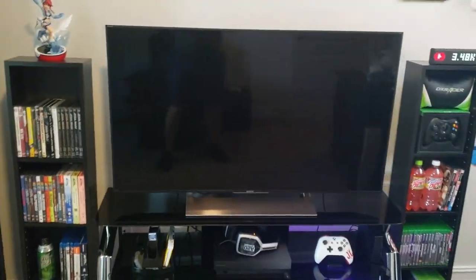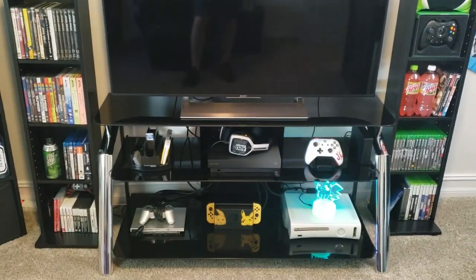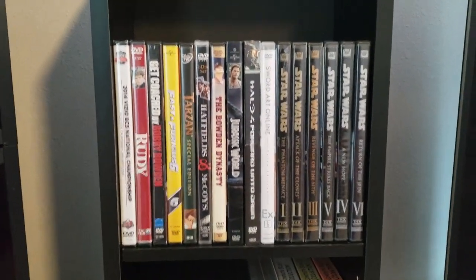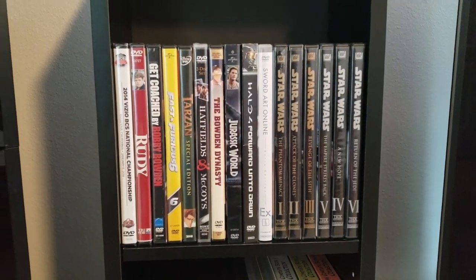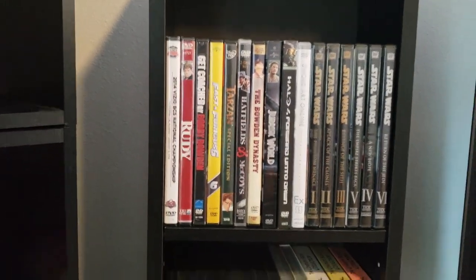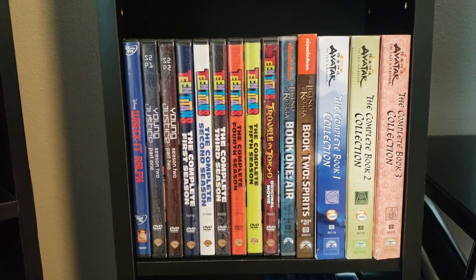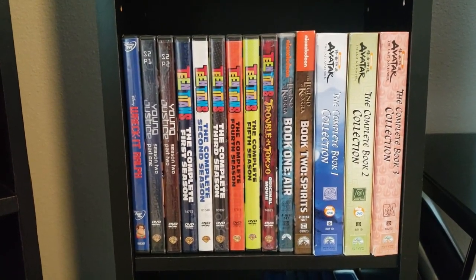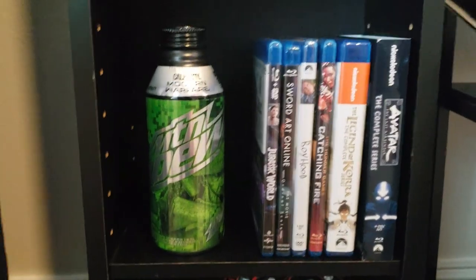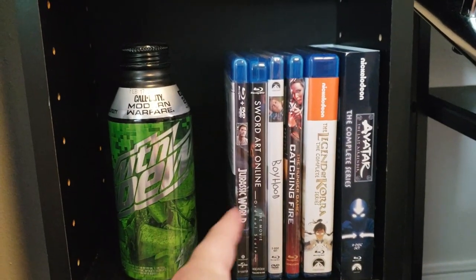Now we're going to move over to the entertainment area. I've got two stands on either side of the TV stand. Here's a quick glance of some of the stuff I have on DVD: the first six Star Wars movies, all the Teen Titans seasons, some Young Justice, the complete series of Avatar on DVD, and some Legend of Korra. Down here further, we have the complete series of Legend of Korra on Blu-ray and a complete series of Avatar on Blu-ray, plus some other random stuff.